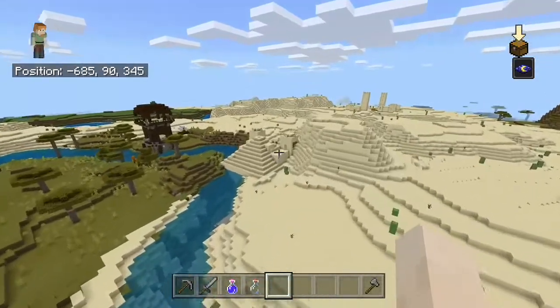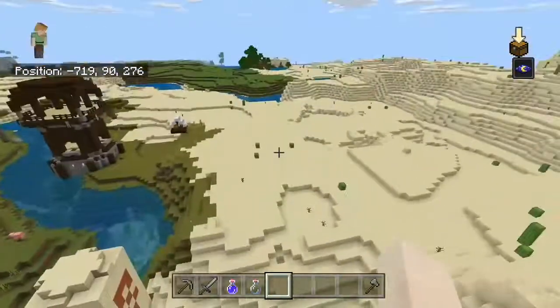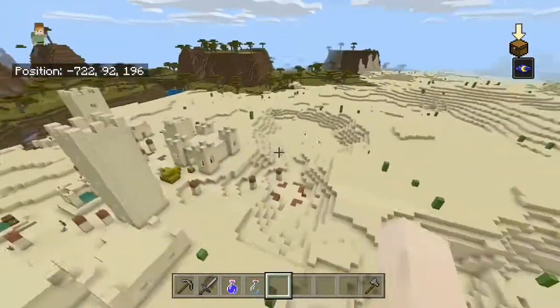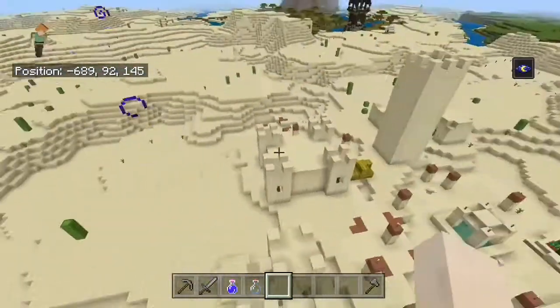Right here there's a pillager outpost and a desert temple right next to each other, and just a little bit further past that is a desert village. It's like the perfect three things to live by - you got a village, a desert temple, and a pillager outpost. You can get all of the loot from three epic things.